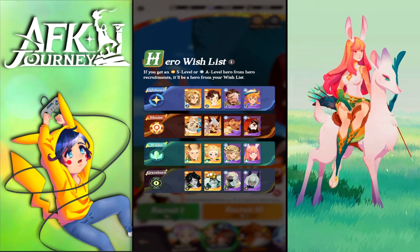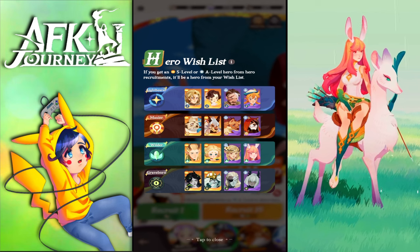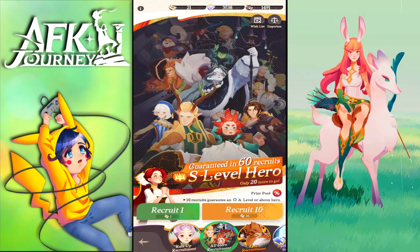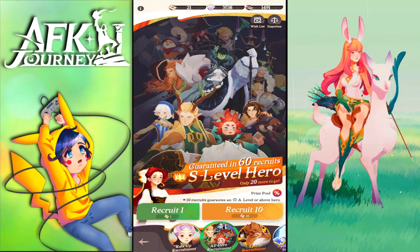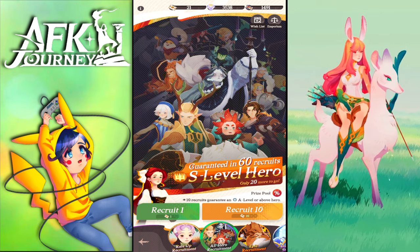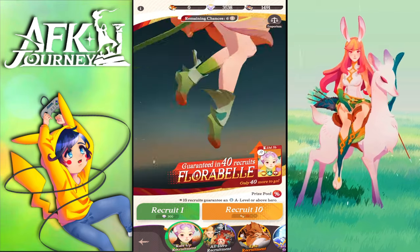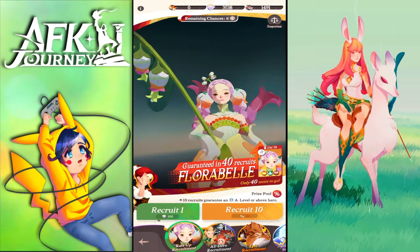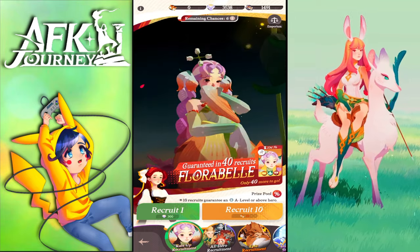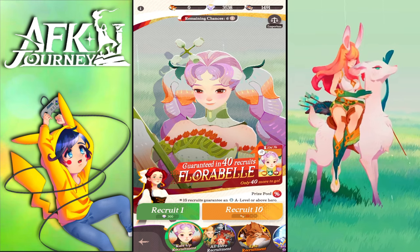For PvP, Valla is a shutdown unit — she disrupts, gives energy, stuns, and locks down one unit. So going for Valla is safe. Even one copy for collection purposes isn't a bad idea. For Florabel, I hope to get one copy sometime, but I will not be summoning on her banner and wasting resources as a free-to-play player.